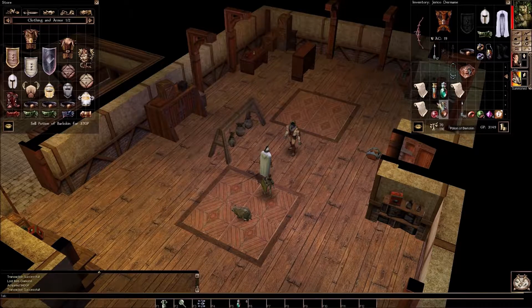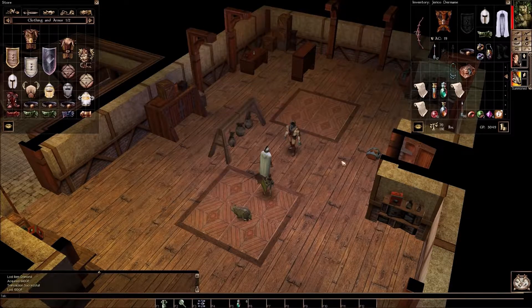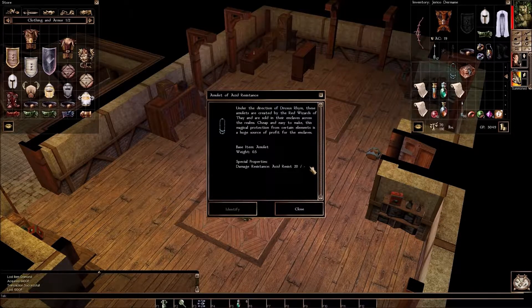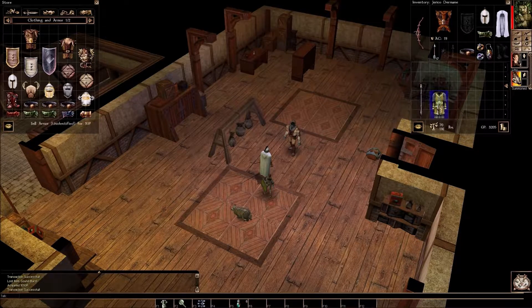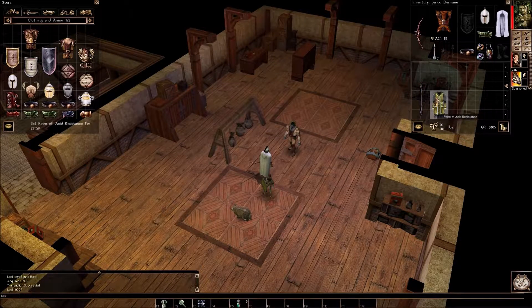That potion is unidentified, which is interesting. I don't really want to identify it because I don't intend to sell it, probably. This is an amulet — Amulet of Acid Resistance. Interesting. It is possibly something to hold on to. How much is it worth? 705 gold pieces. It is worth 20 Acid Resistance. That's basically full immunity to Acid at that point. There are some things that will still hurt you, but not many. There's also a Robe of Acid Resistance — that is pretty much useless to us, so we are going to get rid of that.